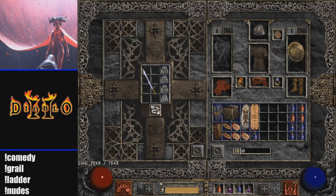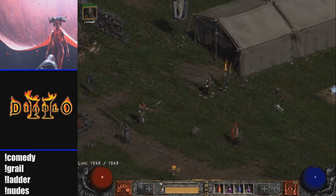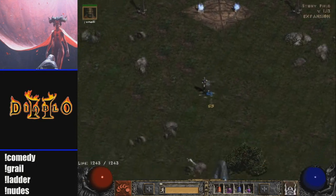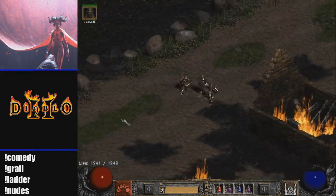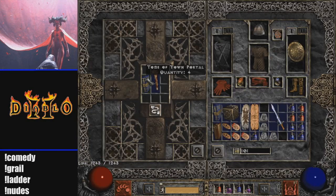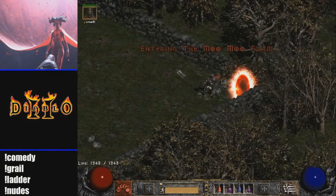Here I'm going to show you what it would look like. This is a crystal sword which is four open sockets. To open up the secret cow level, you first need to beat normal difficulty, then travel from Stony Field to Tristram. In the back of Tristram you will find Wirt. Click on his corpse and he'll drop a leg. Pick up that leg, then grab a Tome of Town Portal and transmute the two with Wirt's leg. This will create the secret cow level.